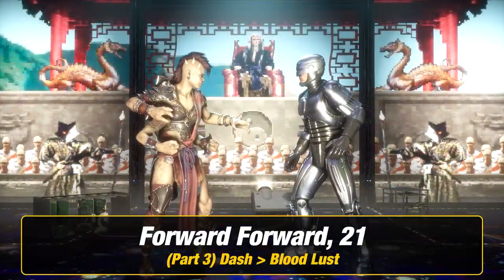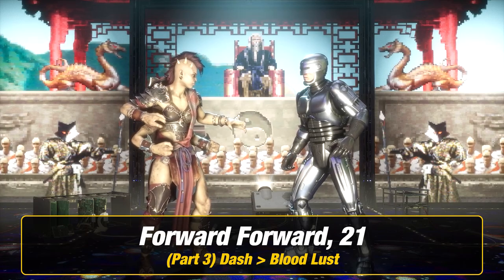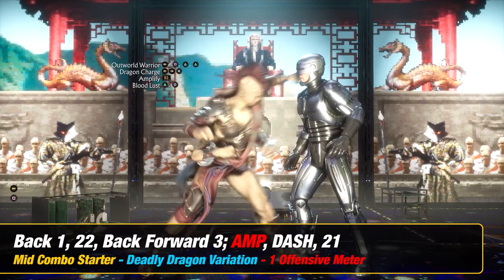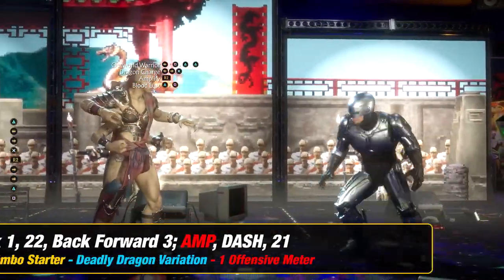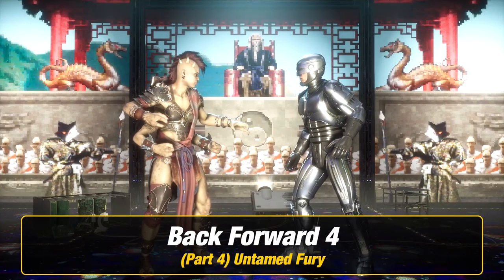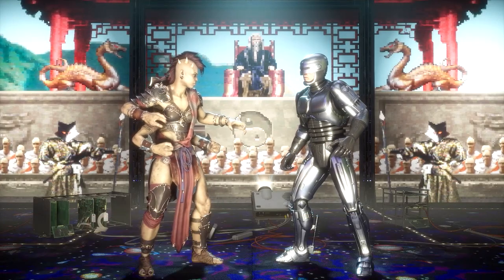Part three, you want to dash into bloodlust, which is forward forward and then two one. Part four, you want to add untamed fury, which is back forward four.